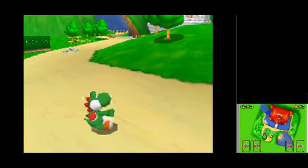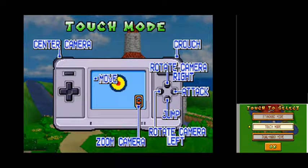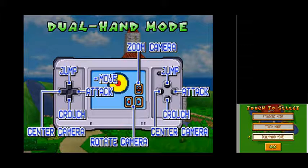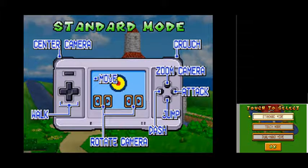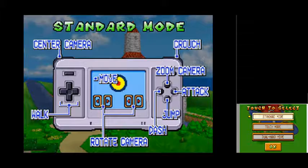Pretty cool. Let's see — select. Touch mode, I don't want to do touch mode. Dual hand mode. I think I'll do standard mode. Nah, standard mode would be fine.